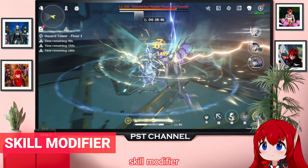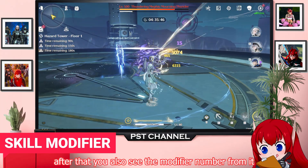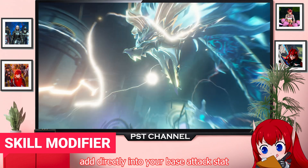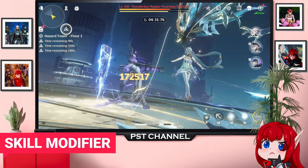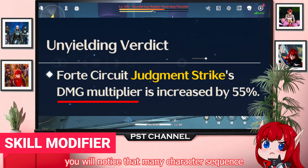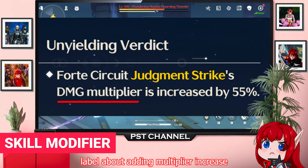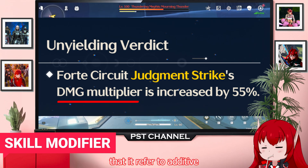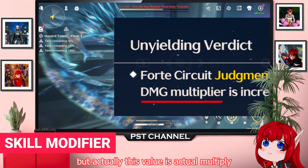Skill Modifier: after that you also see the modifier number from the skill. It tells you how much multiplier it adds directly into your base attack stat. You will notice that many character sequences label adding a multiplier increase — many people misunderstand the wording 'increase' as additive, but actually this value is a true multiply.